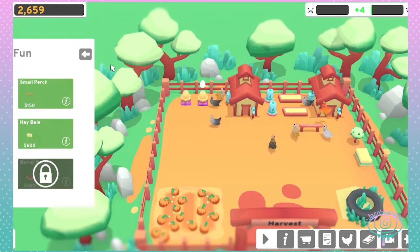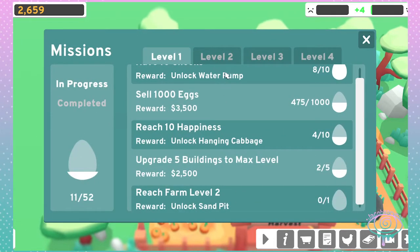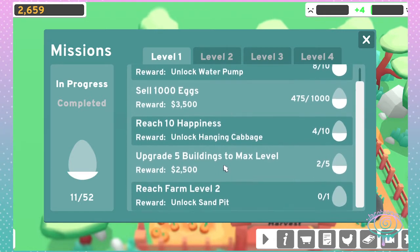Michelle! How do I unlock that one? Sell a thousand eggs - unlock the water pump, unlock hanging cabbage, brings to max levels.